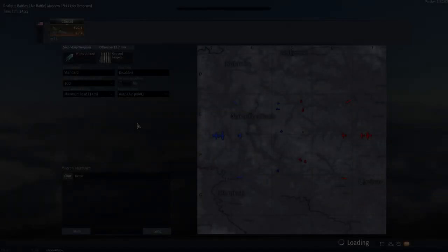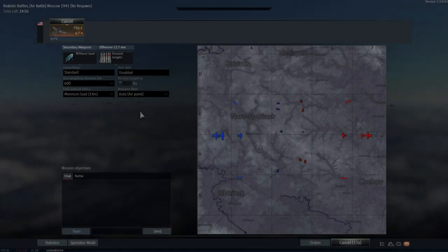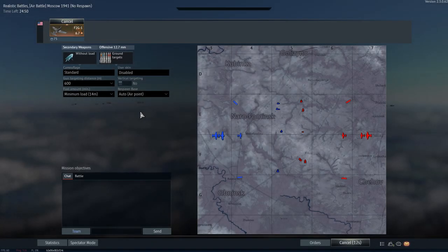G'day ladies and gents, welcome back to War Thunder. Today we're going to be having a look at the F2G1 Super Corsair, which is the battle pass reward for the free tier of War Thunder's first season of its battle pass.